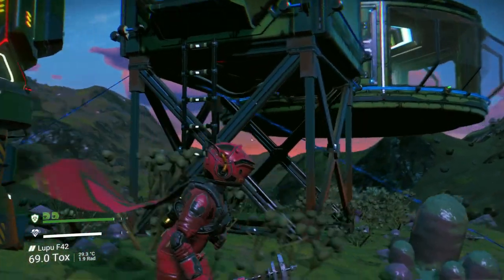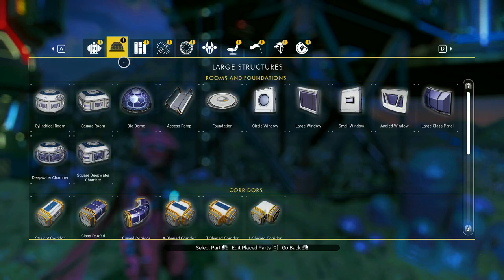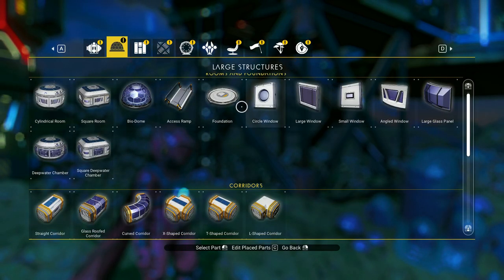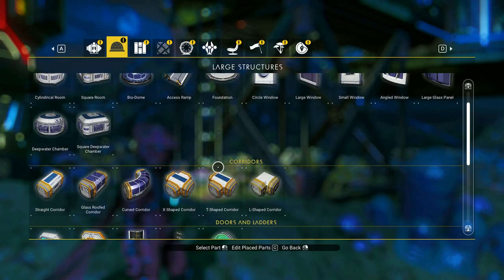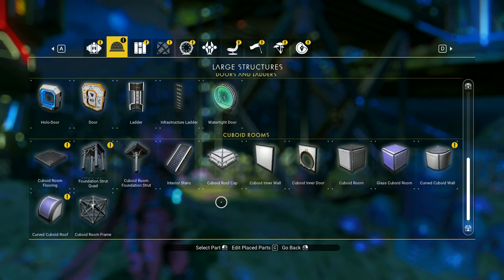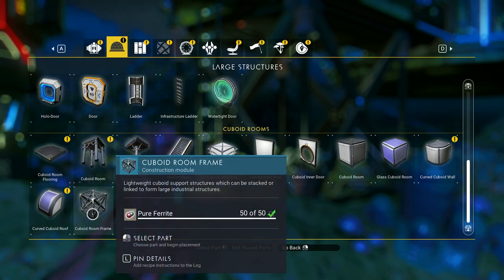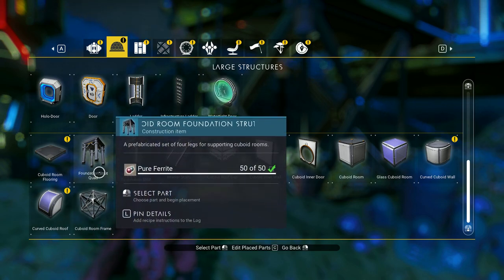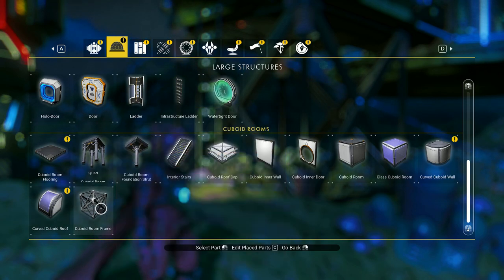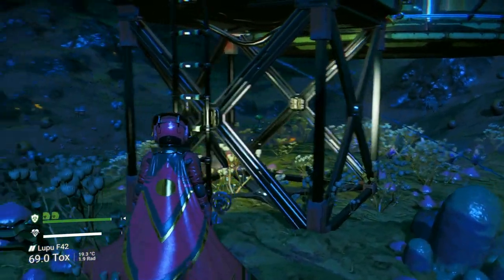Here's the idea. First of all, I noticed the cost for the foundation is 100 pure ferrite. But the cost for the cuboid room frame is 50 pure ferrite. I noticed the cuboid room frames fit just about anywhere.